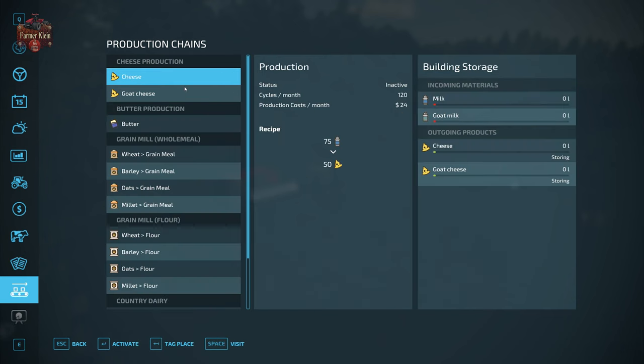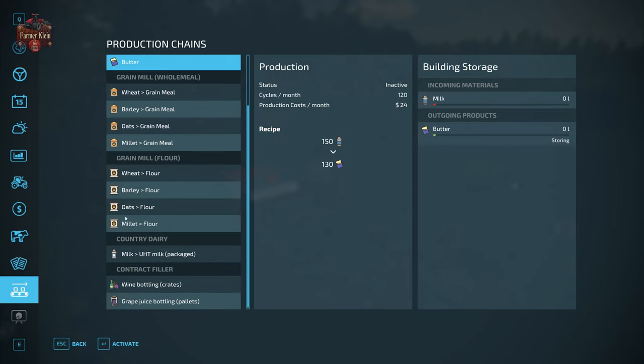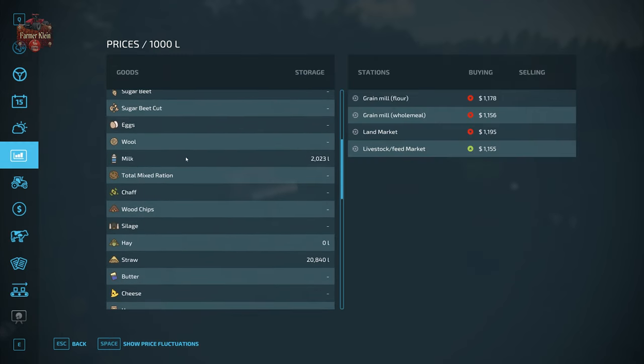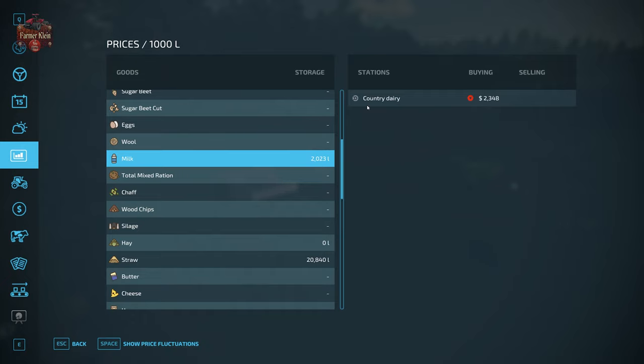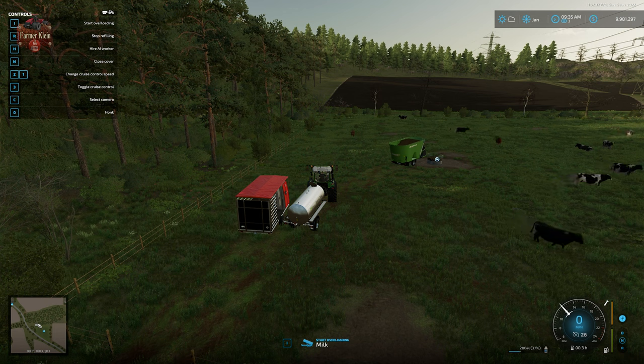There are a few things we could do with this milk - one thing we can do is make cheese with our cow milk or our goat milk. We can also make butter with our milk - more on that in a future video. We can bring our milk down to the Country Dairy to process it into hydrogenated milk. However, that is currently set up as a sell point only - there isn't an output trigger at the Country Dairy yet. I suspect that will come in a future iteration of Hoffbergman for Farm Sim 22.